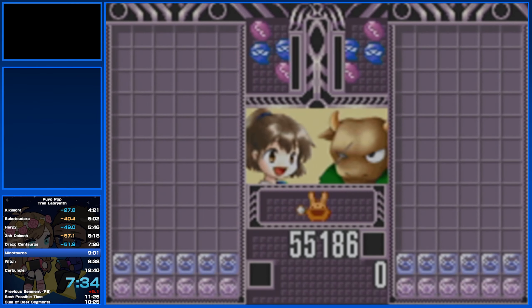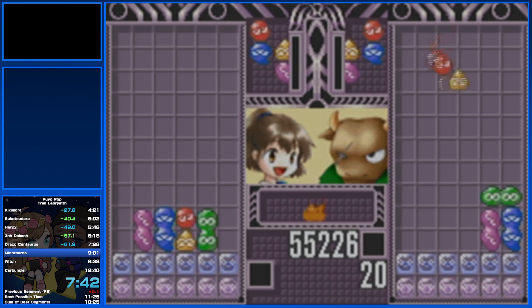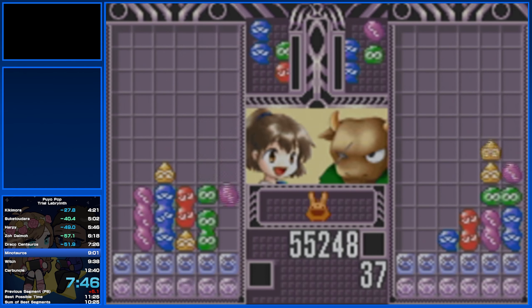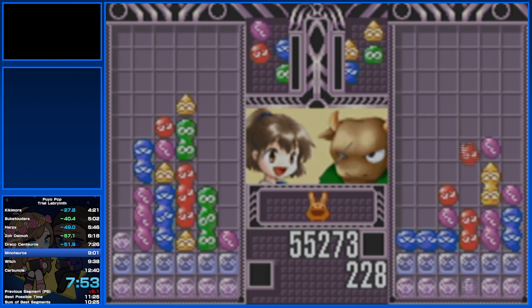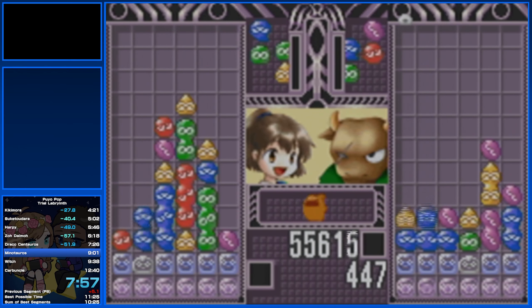Minotaur is here. The best way to take on this fight is to stair stack and let Minotaur get damage on you, preferably a 1 chain. But there's a chance that he will randomly set off a 2 chain. It's kind of hard to predict when the AI will set their chains off.